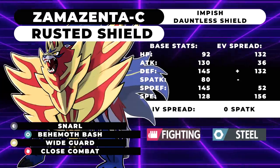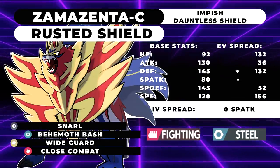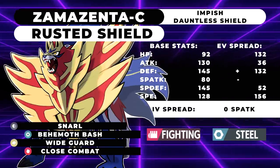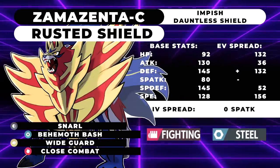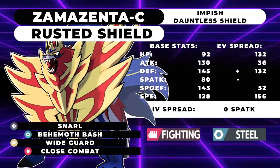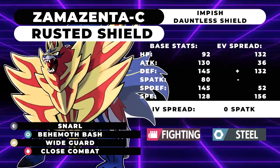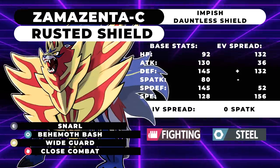With the defensive spread, you get cleanly three-hit KO'd by Zacian's Sacred Sword — surviving with 51% HP — but only if you've Intimidated it. So you have to pair Zamazenta with an Incineroar or some Intimidate Pokemon. You can two-shot Zacian with Close Combat since you're doing 46% to 55%, giving a 64% chance at the two-hit KO, but that also requires you to outspeed it on the next turn, so you'd need a Regieleki or a Tailwind user alongside.